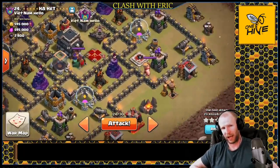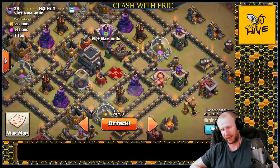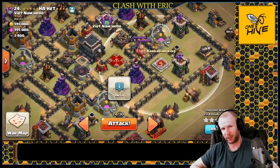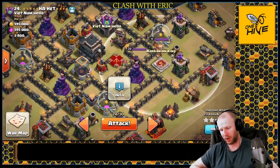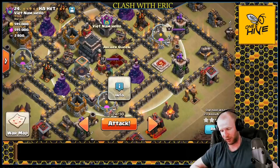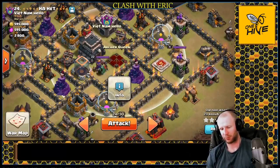When you're going for any style of hog attack, you need to deal with two primary targets. One is the enemy clan castle troops, and the second is the enemy archer queen. If you don't take those down, they're going to cause some problems. If you can get the enemy barbarian king as well, that's just an extra bonus. We're going to go after all three of them on this base - they're conveniently grouped up, which makes it really easy.